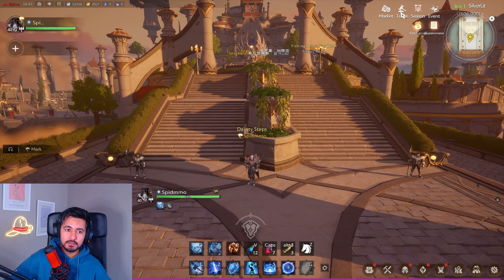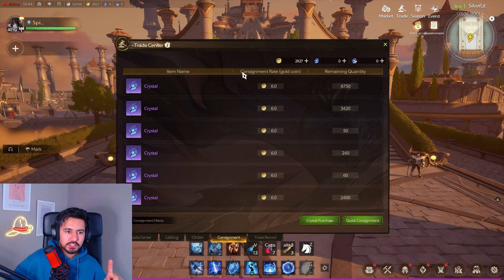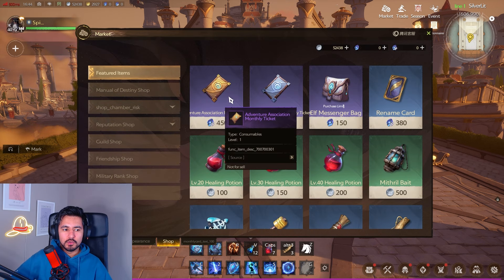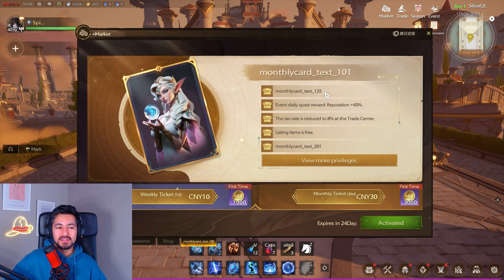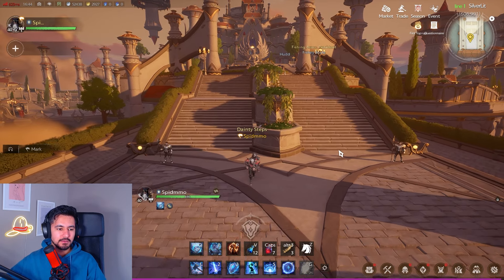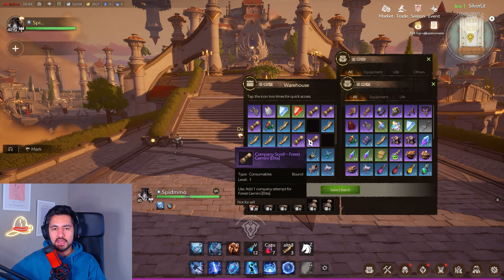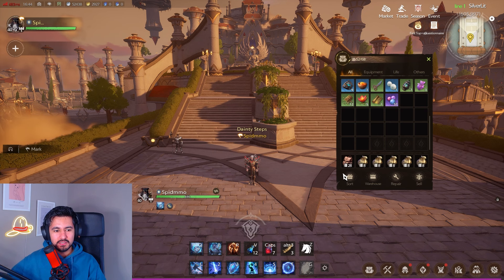Tip number eleven: in the trading house you can buy crystals using ACP, then use those crystals to purchase a monthly ticket or weekly ticket. This gives incredible benefits including listing items for free, tax reduction, daily reputation bonus of plus 40 percent, and remote warehouse access from anywhere — so you always have extra bag space. Buying additional bag space is also recommended.